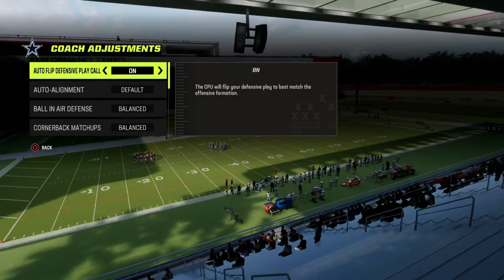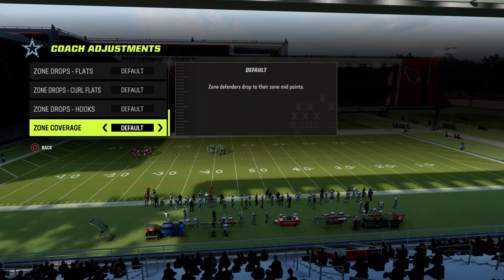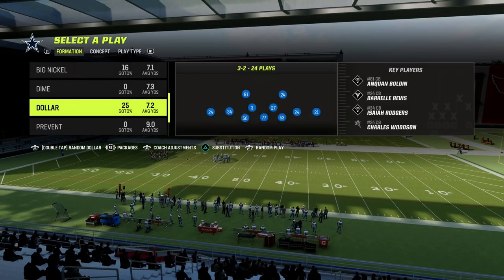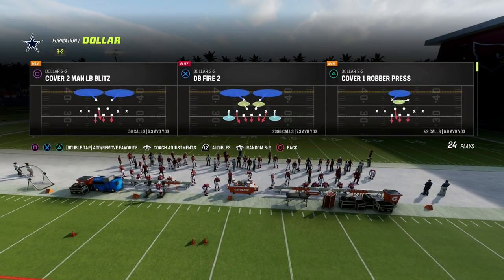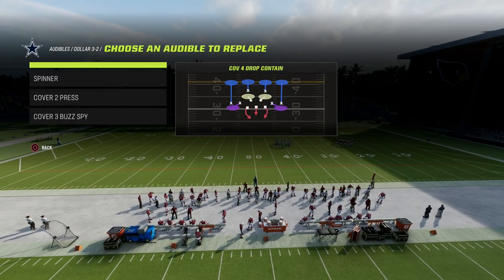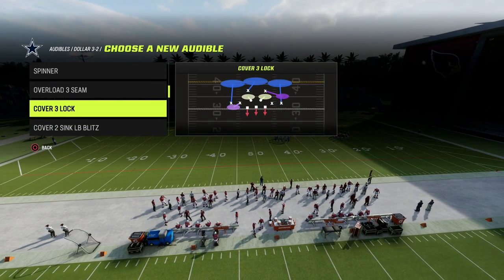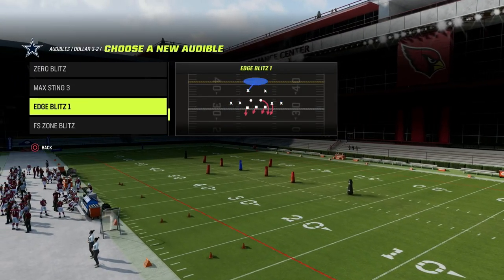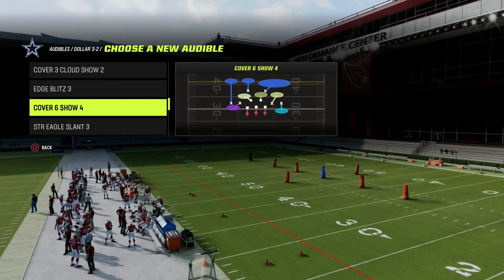I wanted to talk today about zone coverage. The biggest thing here is we're going to turn our zone coverage to match, then put our auto alignment to base, and show you how to adjust out of this DB Fire 2. We'll throw Cover 4 and Cover 3 Cloud in, as well as Spinner, so that we have some different options to show different concepts.